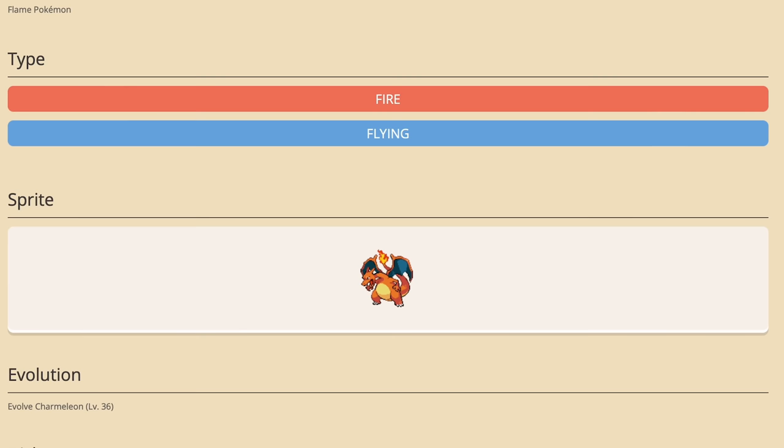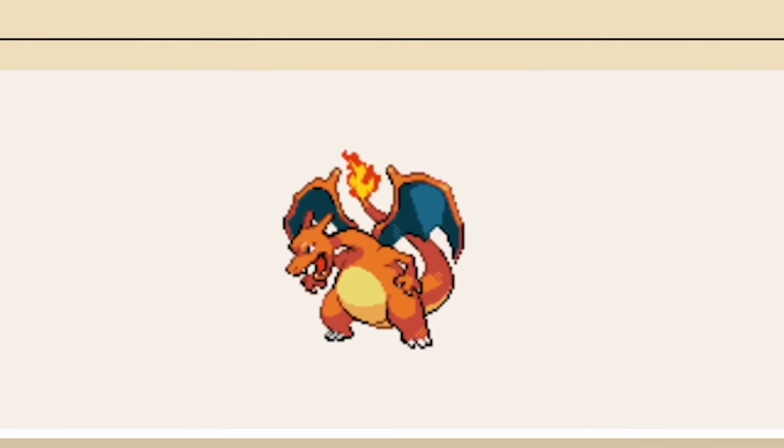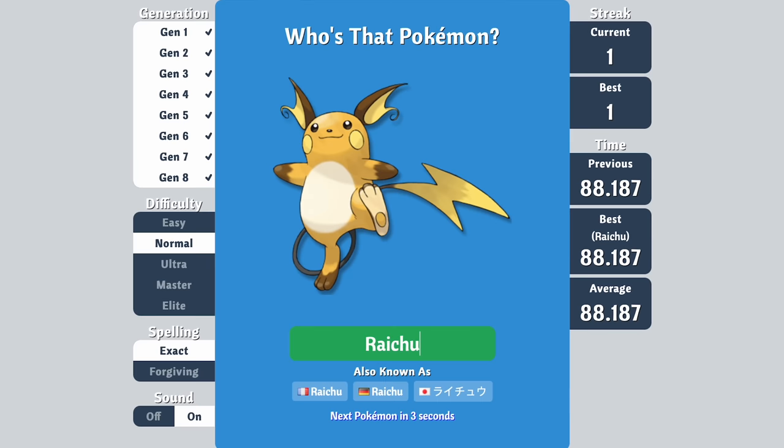But what we want to focus on is the sprite. Really focus on it. Memorize the outline, the shape — because that's all you get with 'Who's That Pokémon?' No, seriously, who is it? I don't know. JK, I'm a cool guy. It's Raichu!